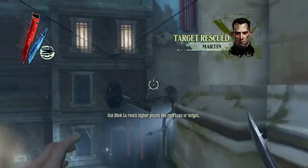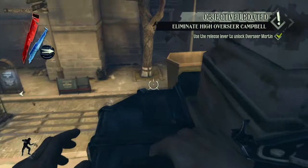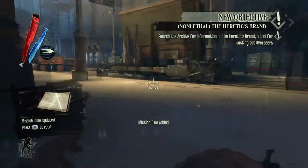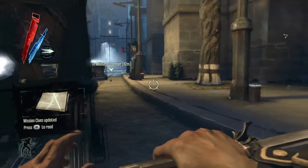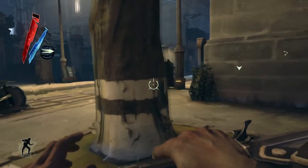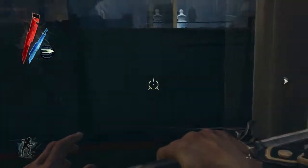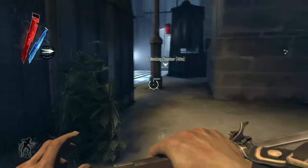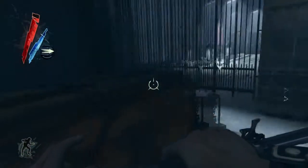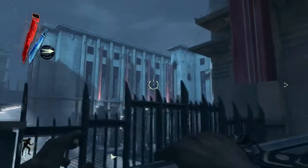Climb up here — I use blink there just because I'm a little bit worried about jumping and grabbing. Going round the back here is the most efficient way of getting round, because there aren't really enough guards as long as you use blink and jump that distance. I've had a couple of times I tried to walk that distance and was spotted. The Overseers are the ones with the masks and they're all against magic, which means sometimes they have musical devices that stop your magical powers working — which is, of course, very unfortunate.